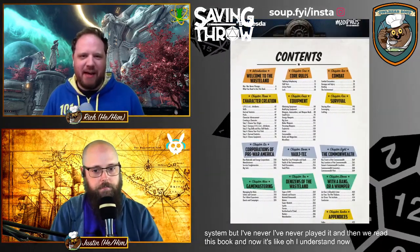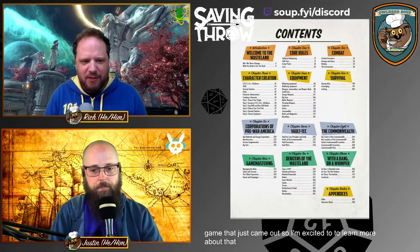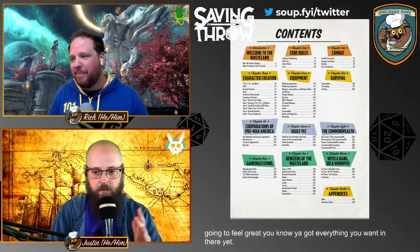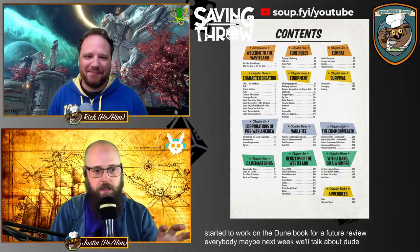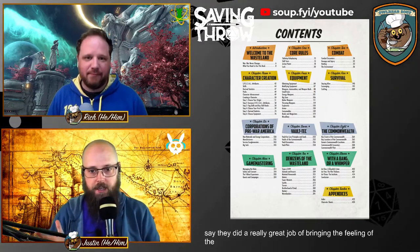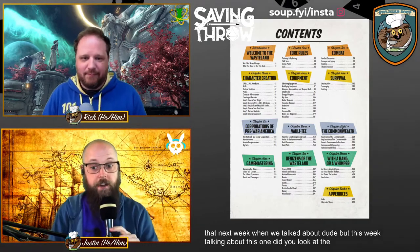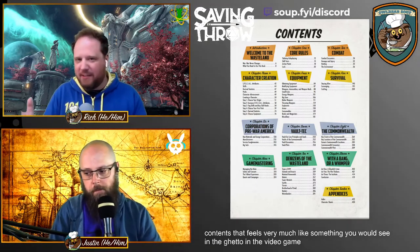The 2d20 system is also part of Dune, which just came out, so I'm excited to learn more about that. I also want to talk about the Fallout flavor in this book, because it's immersive — if you played Fallout: New Vegas yesterday, this book is going to feel great. They do a really great job of bringing the feeling of the property into the game, and we'll talk about that more when we cover Dune next week.